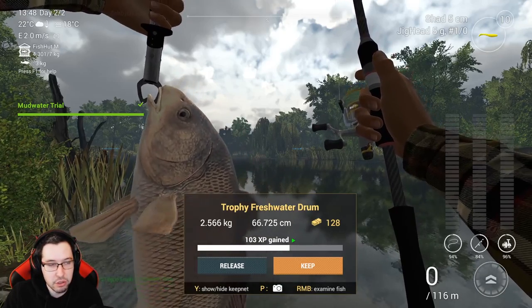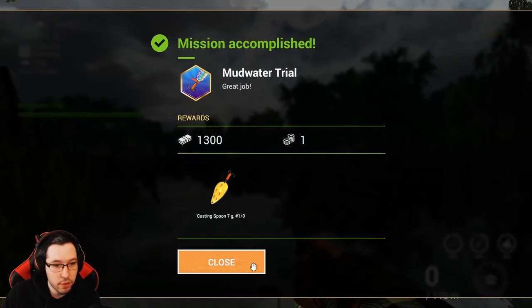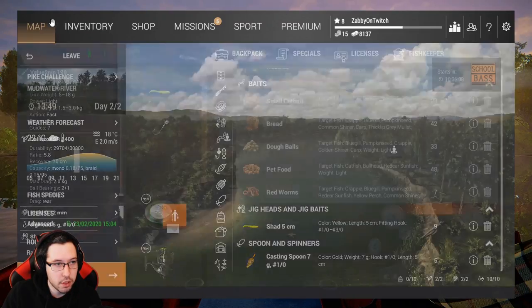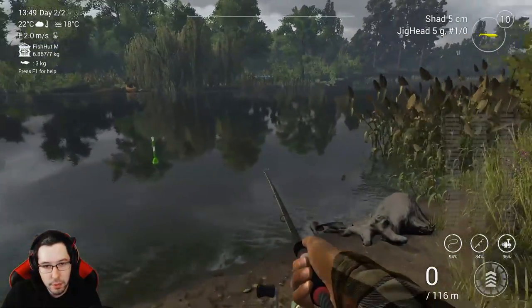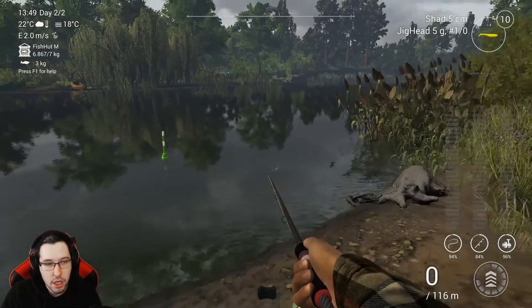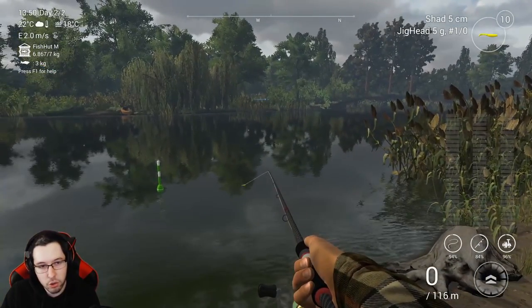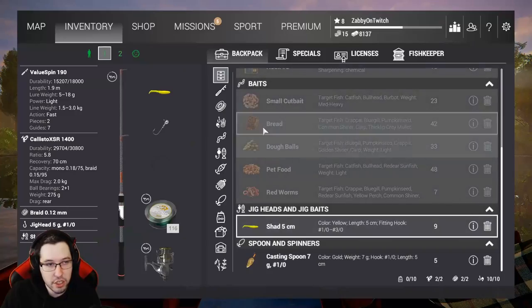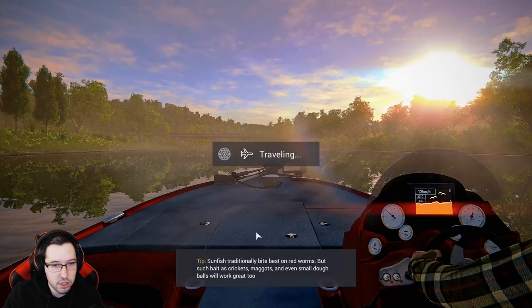That's how you catch literally every single important fish in Mudwater River. Just to show you guys a quick spot for the panfish — you can catch like all the panfish literally right here, back where the catfish marker was. Other than that, there's not much else to do here. You can keep farming here if you want, or decide to either go to Rocky or see if you can upgrade your keep net. I'm going to go ahead and leave since I'm obviously not farming as long as you guys will be.